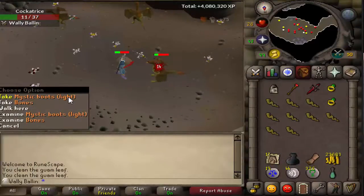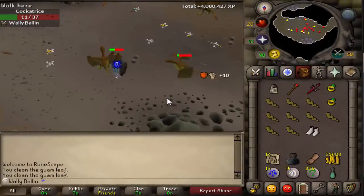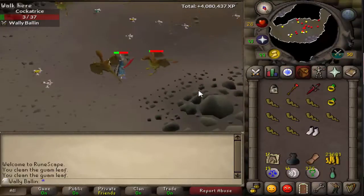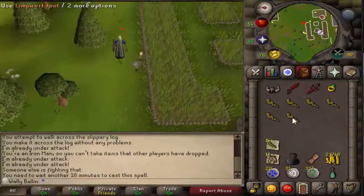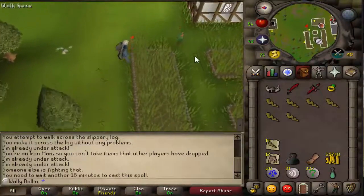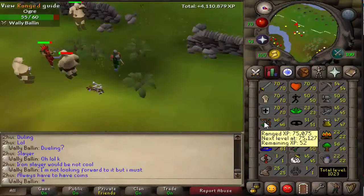Welcome back guys, this is going to be a long video — my longest yet on my Ultimate Ironman mode series. I'm going to start it off by showing you a Mystic Boots light drop that I got at Cockatrice. I started killing these guys for limpwurt roots because I remember doing a slayer task there on my main account and getting a bunch of limpwurt drops there, so that's why I went there instead of hill giants and hobgoblins.